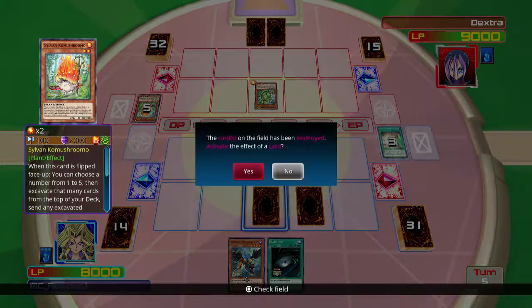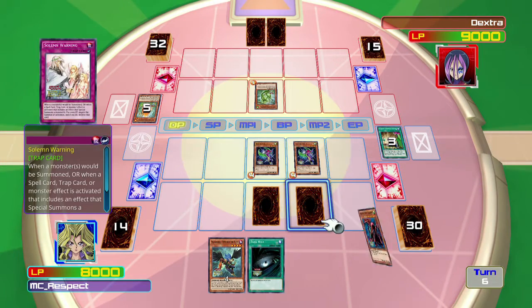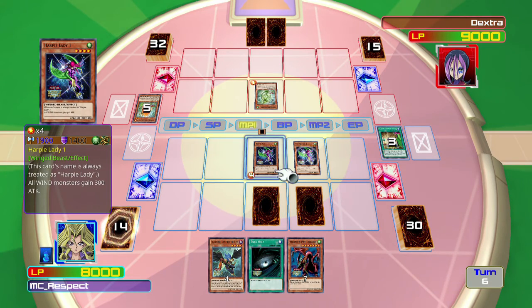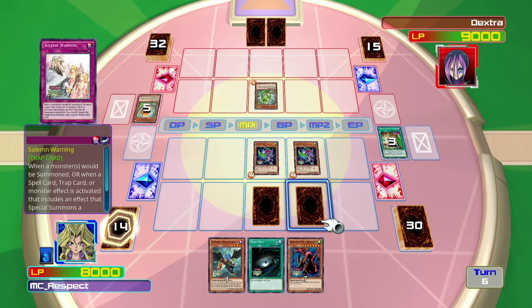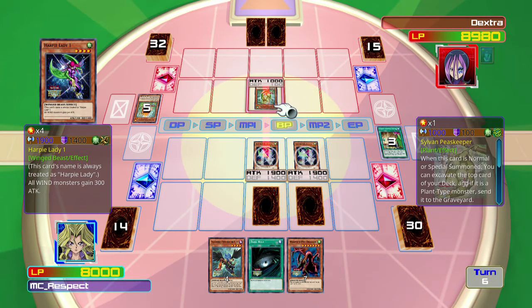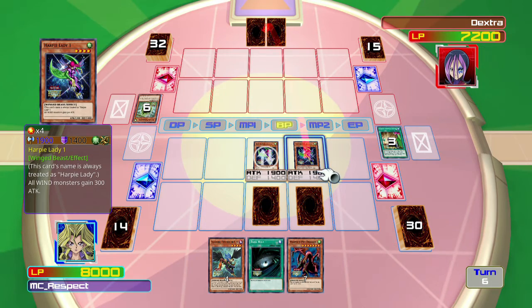That's gonna ruin my Harpy's Hunting Ground - I'm holding down the X button just in case, so I could potentially Solemn Warning if I needed to. The problem with this card is that since he's not a wind monster he doesn't get the benefit from Harpy Ladies. I'm sad that I haven't been getting great draws - getting the Harpy's Pet Dragon is one of the worst draws I can get.